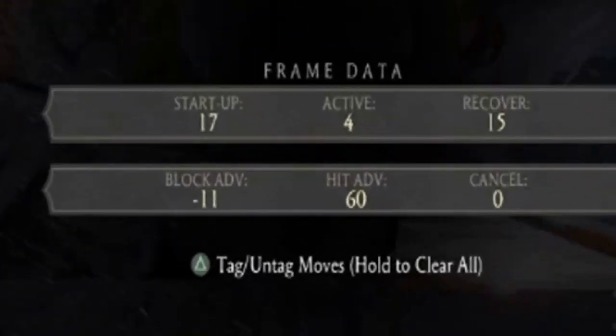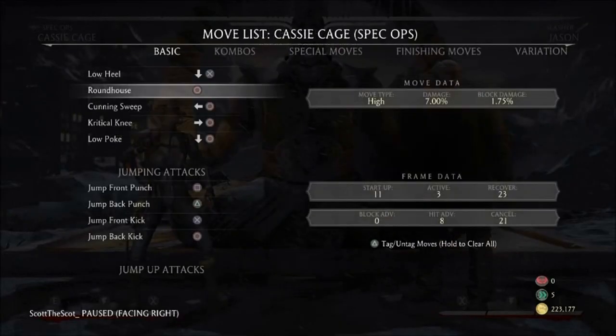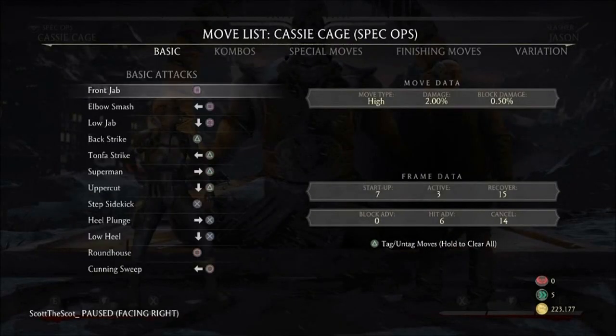The minus means you are at a disadvantage. It means that you are vulnerable and there's nothing you can do for 11 frames. So now we're going to go to Cassie's move list and we're going to have to find a move faster than 11 frames to punish, because if he's vulnerable for 11 frames then something faster than 11 frames can punish it and he can't do anything about it.